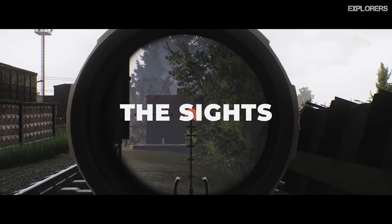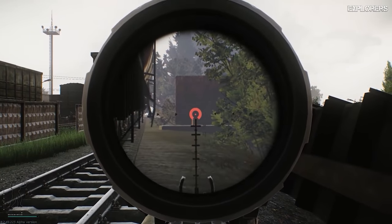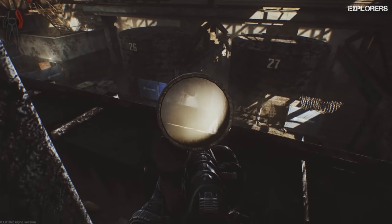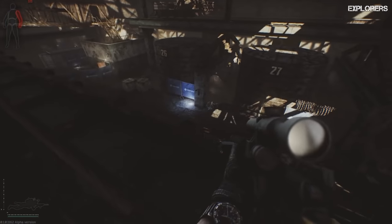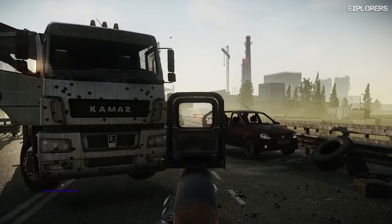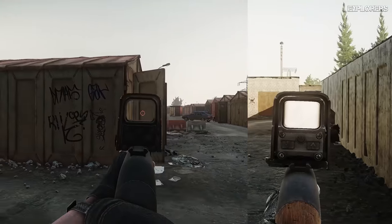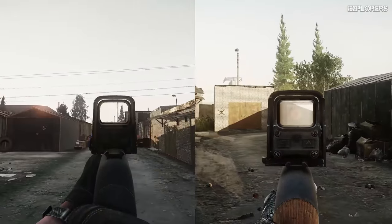The Sights. In the current version of Escape from Tarkov, scopes have lost several cool features. Each scope in the alpha version had a special glass effect which looked much more beautiful — the optics seemed more voluminous, and in bright sunny weather the glass imitation made it difficult to aim at some angles. The aiming marks were more blurred, some had flashes and ripples, and it looked more like real sights. Now each scope has a perfectly sharp mark in crystal clear glass, which greatly simplifies aiming but reduces attention to detail in the game.